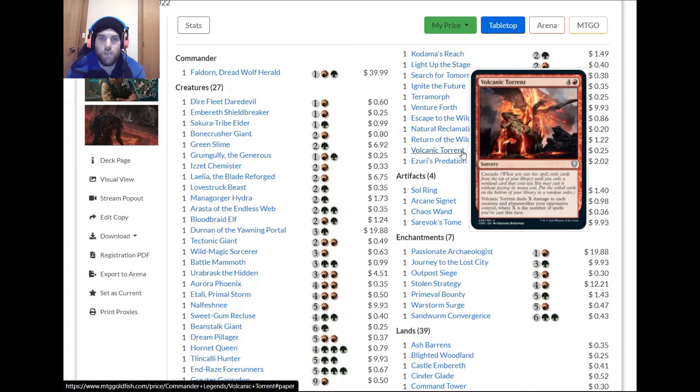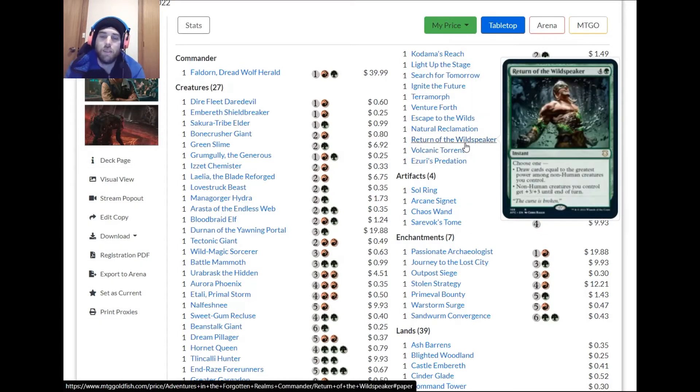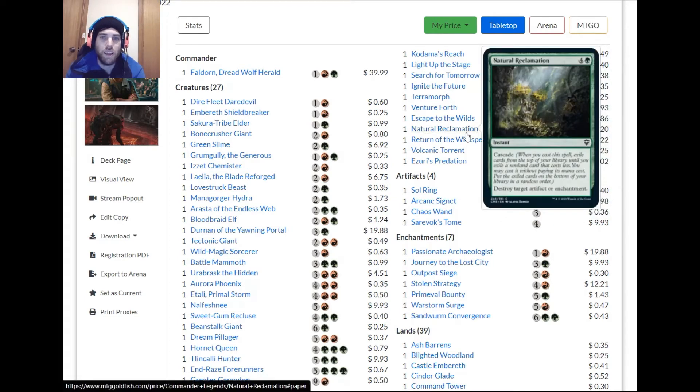Cascade actually works here. I keep forgetting Volcanic Torrent relies on casting several spells to kill opponent's stuff, but it's still okay sometimes — you get the cascade effect, the exile trigger, the wolf, and maybe deal a couple of damage that discourages blocks. Return of the Wildspeaker is a decent card.